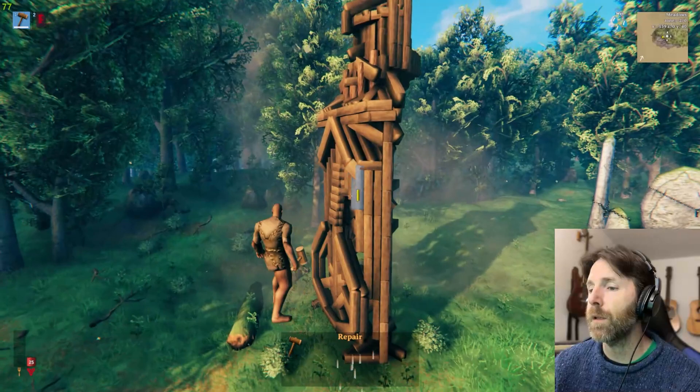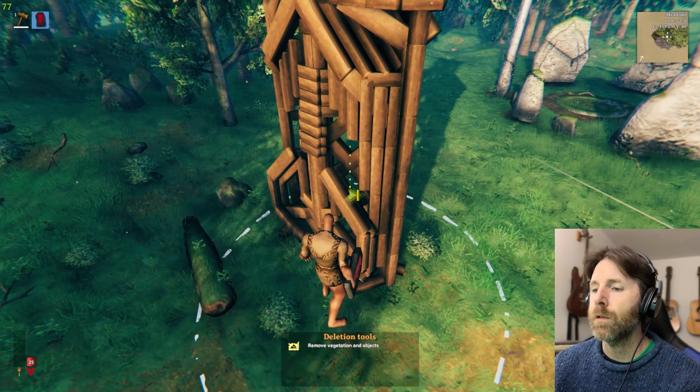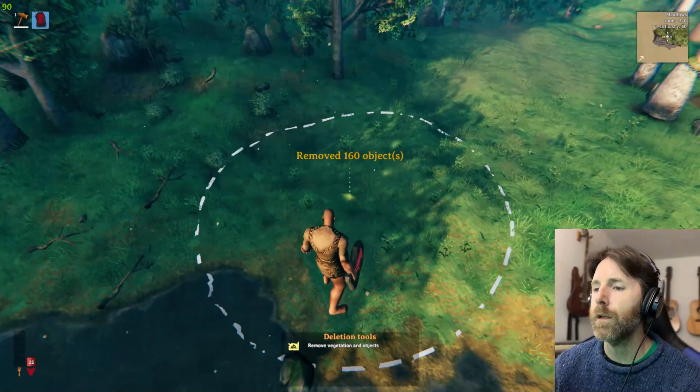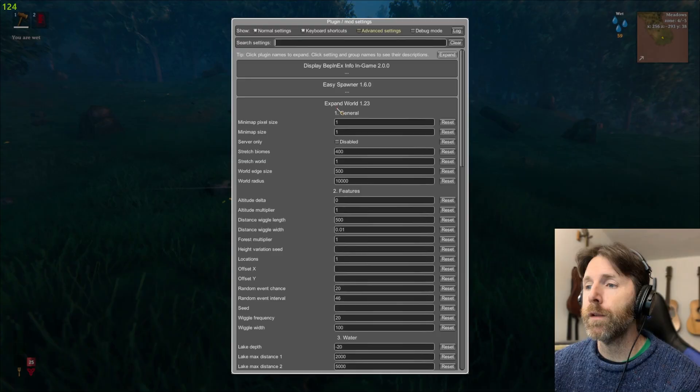There's a whole lot more that goes into the Plan Build mod, but for our purposes we're just going to do a dwarf statue. The mod itself has a terrain editing option and also a really nice deletion tool which I like a lot — radius you can expand or contract with your mouse wheel, super easy. Hold down Left Alt, bam, remove that — done.